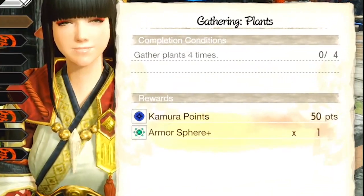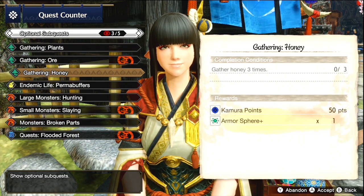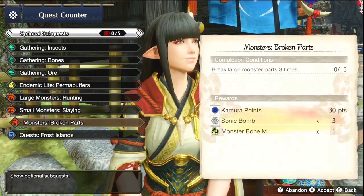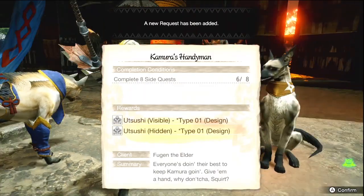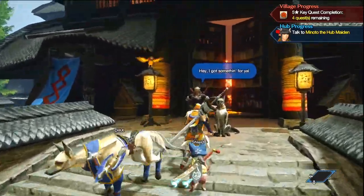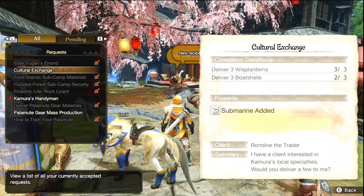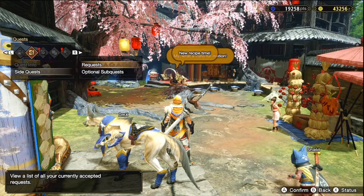You also have sub quests — different tasks you can pick up, and by doing them you're rewarded with several different things. Most notably, armor spheres, which you'll use to upgrade your armor sets. Finally, there are requests from NPCs — random little quests that give nice rewards as well, like great wire bugs, different talismans, or even another submarine for your Argosy. Don't sleep on these, but the main key quests remain your primary focus.